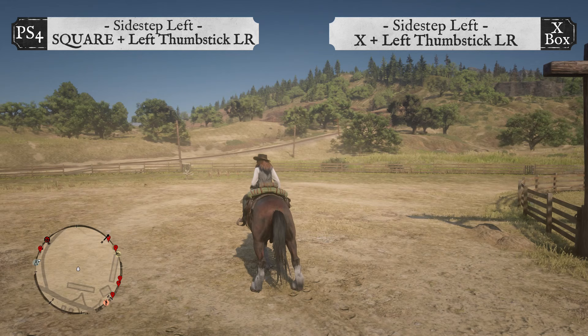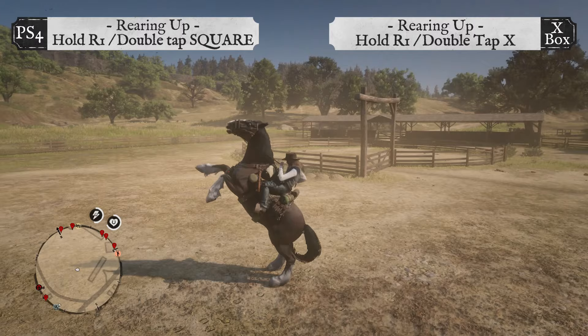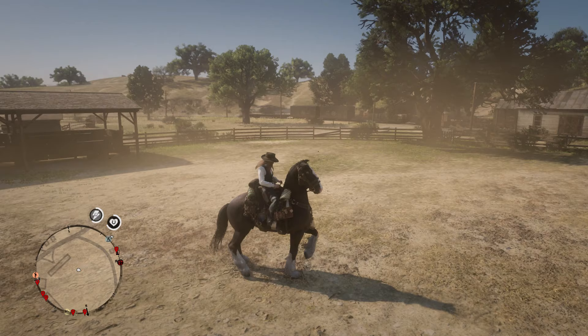To sidestep left, do the same thing but hold the left thumbstick to the left rear. To rear up on your horse, hold down the R1 button and double tap Square on PS4 or double tap the X button on Xbox.